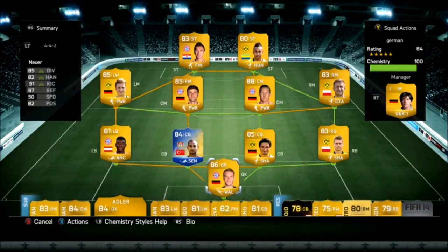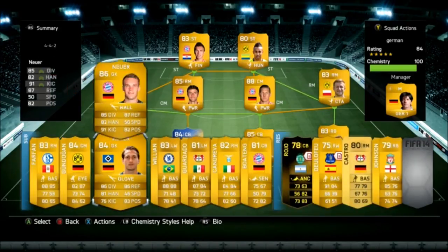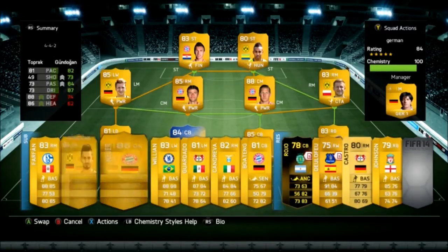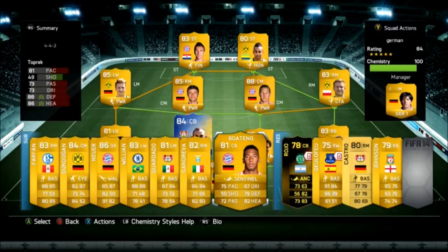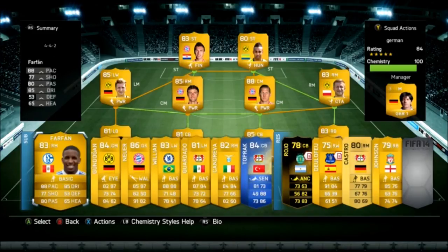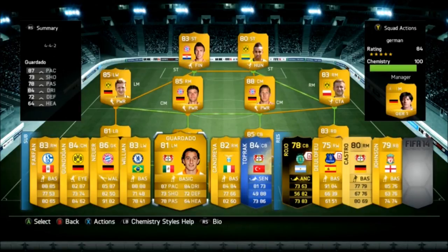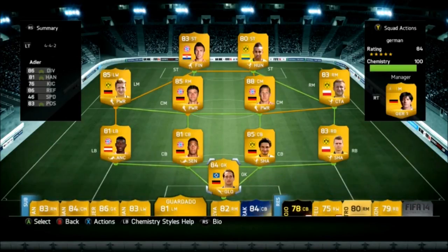So there you guys go — there's your awesome team for under 100,000 coins. I also have some bench players like Gundogan and Guardado. Really recommend getting those guys as well — they fit in really well if you don't want to buy a bunch of fitness cards and stuff. But I really hope you guys enjoyed. Make sure you guys stay tuned, a bunch of videos coming your way soon. Thanks for watching, guys — this is PizzaBoy2013.